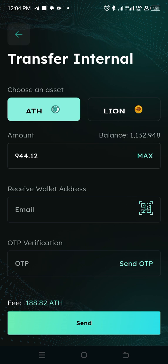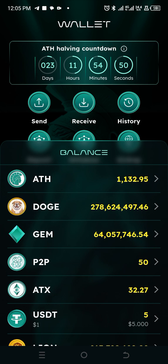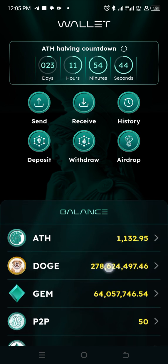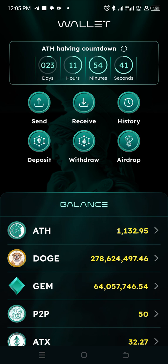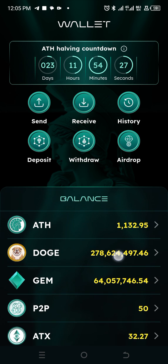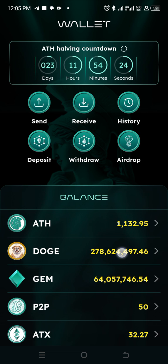Now another option has popped up from the Aten network — this is Dodge. So everybody got some units of Dodge, and it's possible for you to withdraw your Dodge tokens. This account has a total of 278 million Dodge. So you want to withdraw your Dodge tokens. The first thing we did in this video is add the Aten network to Metamask, so now you can actually withdraw Dodge. First, you need to get the Dodge contract address to be able to add Dodge on the Aten network on Metamask so that we can easily withdraw Dodge to that address.